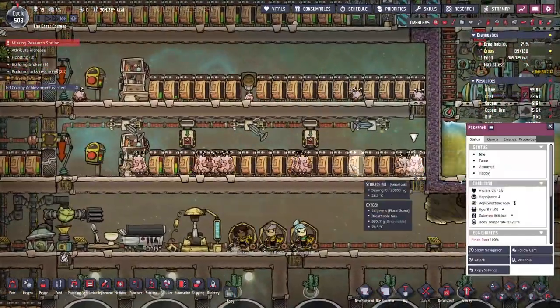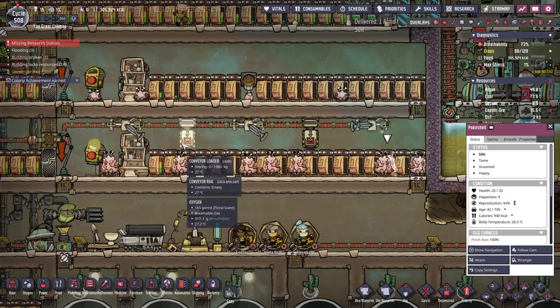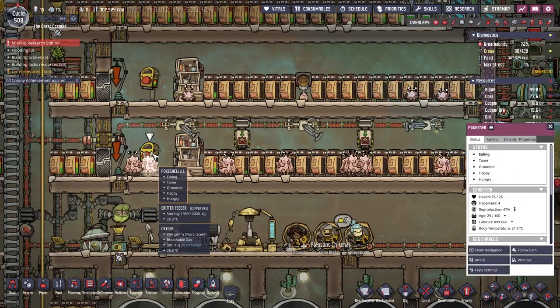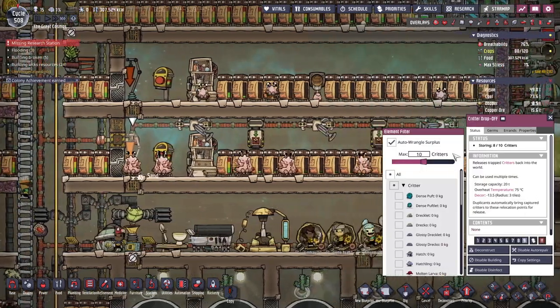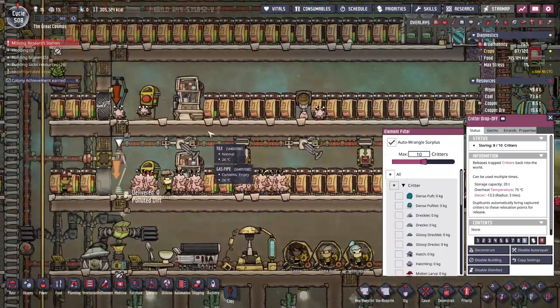How many poker shells have we got? Enough that they might be starting to get glum. Not yet. Let me count — one, two, three, four, five, six, seven, eight, I think. I set the maximum to ten because I don't know how many they can have before they get upset.